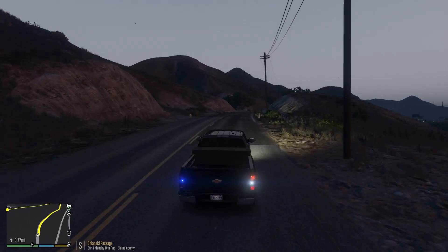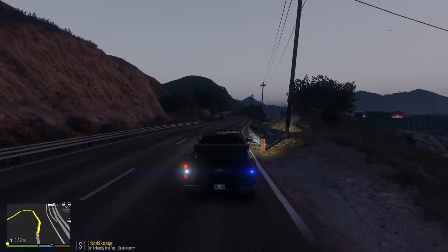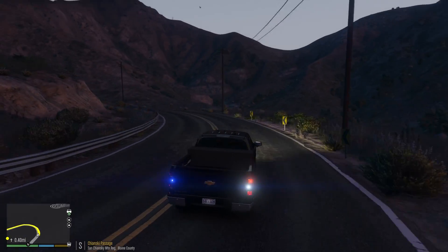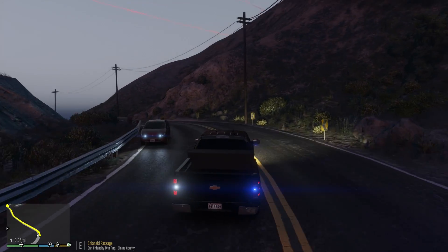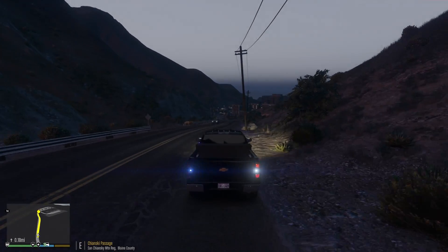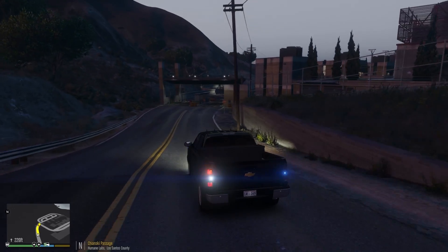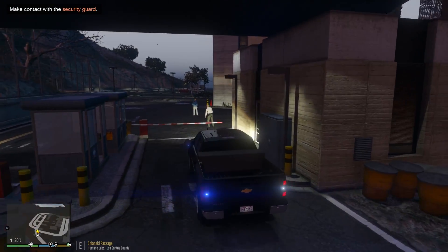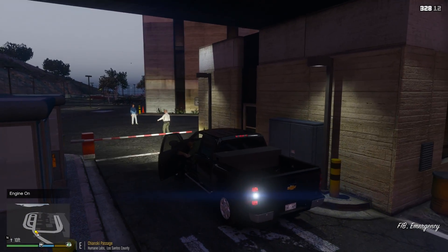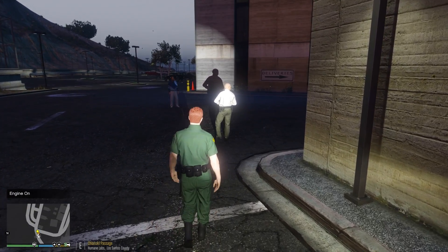0.8 miles to go. All right, kind of dead ends to the humane labs down this road. Make contact with the security guard — let's kill our siren and go talk to the security guard. Actually, let's see if I can get a spotlight on the suspect first. There we go. All right, let's go ahead and talk to the security guard and see what's going on here today.